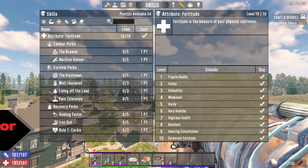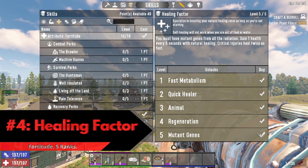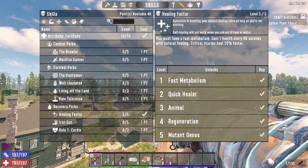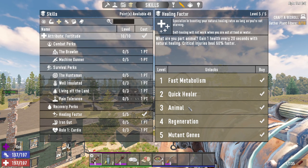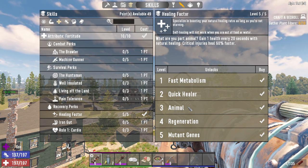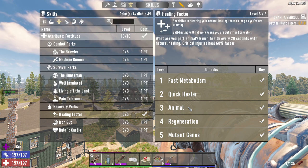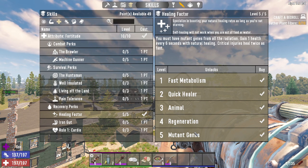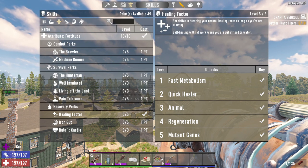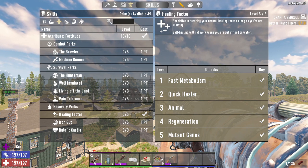Moving on to number 4, we have Healing Factor. Healing Factor is a Fortitude perk with 5 ranks. Rank 1 gives you a natural healing factor of 1 health per 90 seconds and critical injuries heal 20% faster. Critical injuries include things like sprained legs and concussions. Self healing doesn't work if you're out of health or water, by the way. At rank 5, which is available at a steep 10 Fortitude, you get 1 health point every 6 seconds, which is extremely good, and it also heals your critical injuries twice as fast.